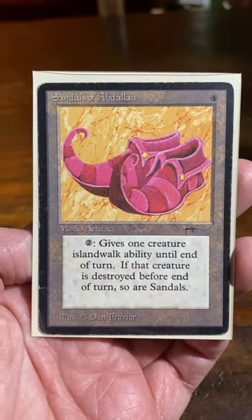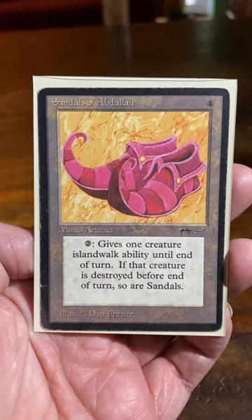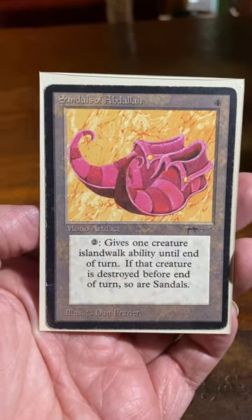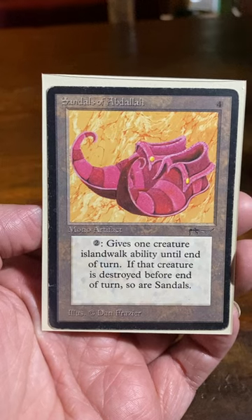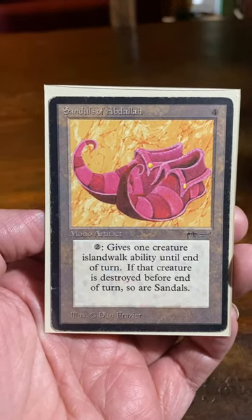Today we are talking about Sandals of Abdallah from the Arabian Nights set. It's an artifact for four, and then for two you can give a creature island walk until end of turn. If the creature is destroyed, so are the sandals.